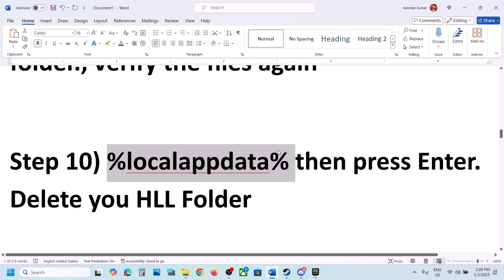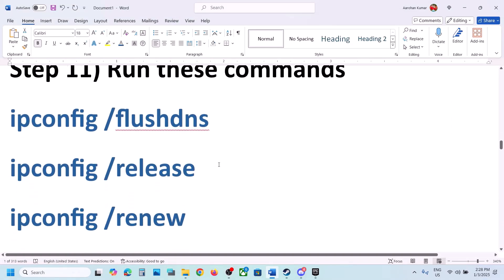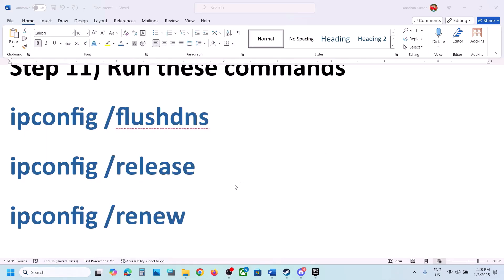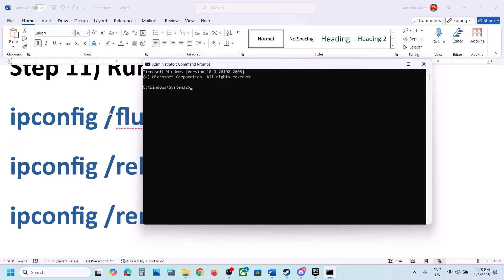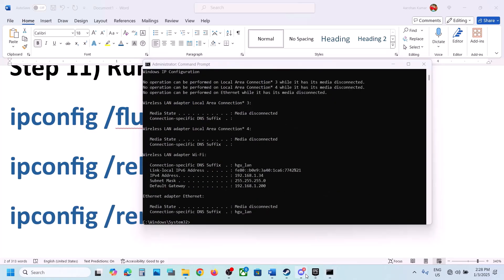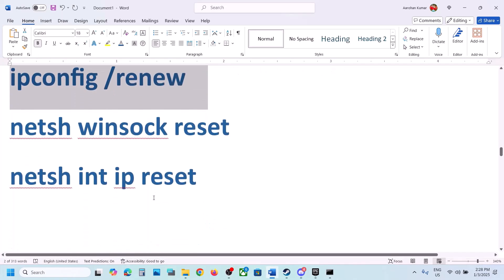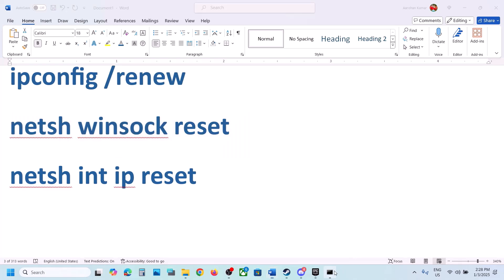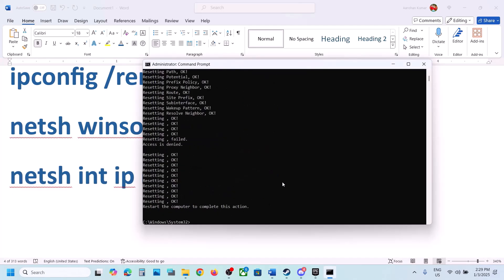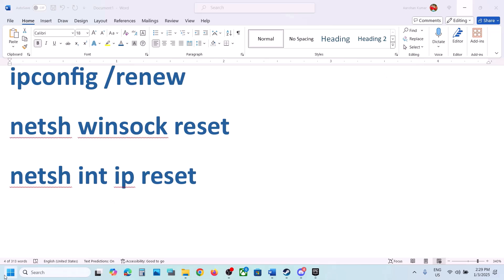The next step is to run some commands - these commands are provided in the video description. Type cmd in the Windows search box, right-click Command Prompt and click Run as Administrator, click Yes to allow. Copy all the commands one by one from the description and paste each into the Command Prompt, hitting Enter after each. Once all commands are run, restart your computer.